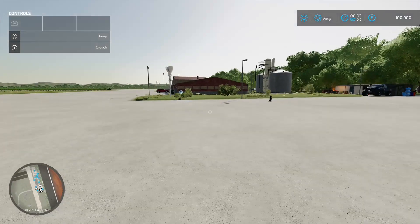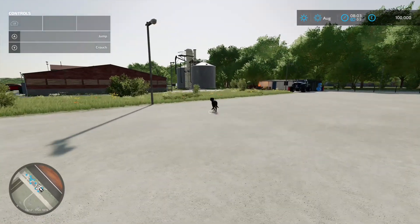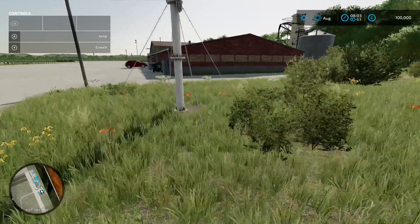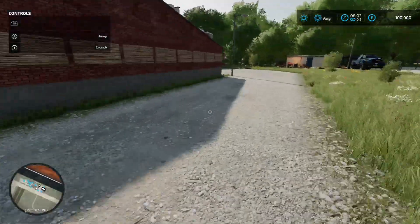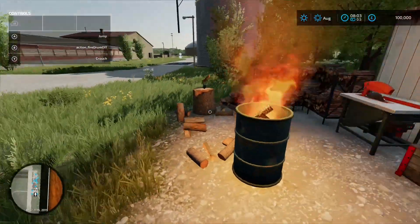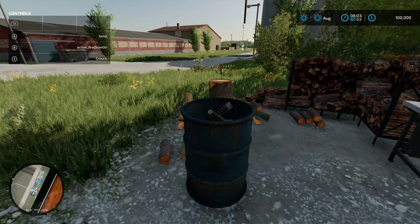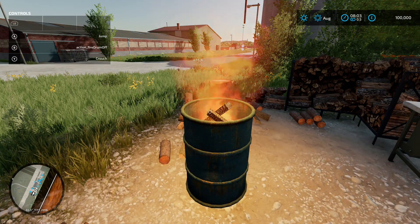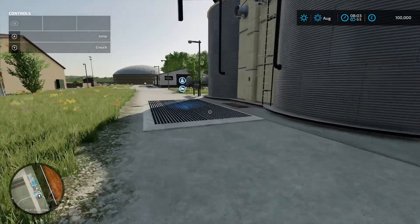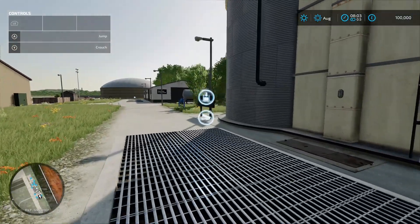We'll come over here - there's a dog having a little wander around. We've got a water fill point there. Then we come down here and we've got this fire, which is ace. You come up to it when you're getting a bit cold, it's a nice touch.